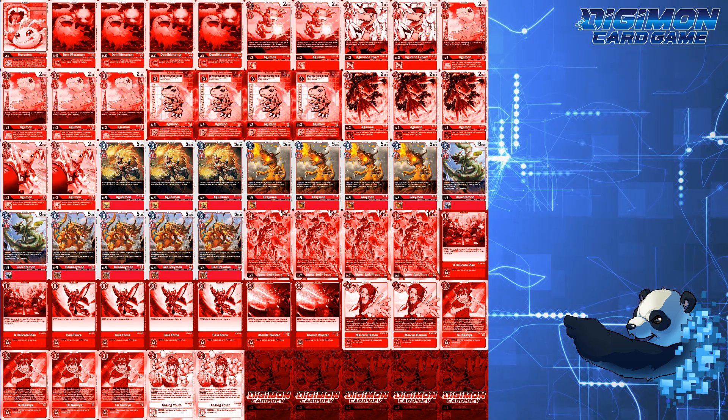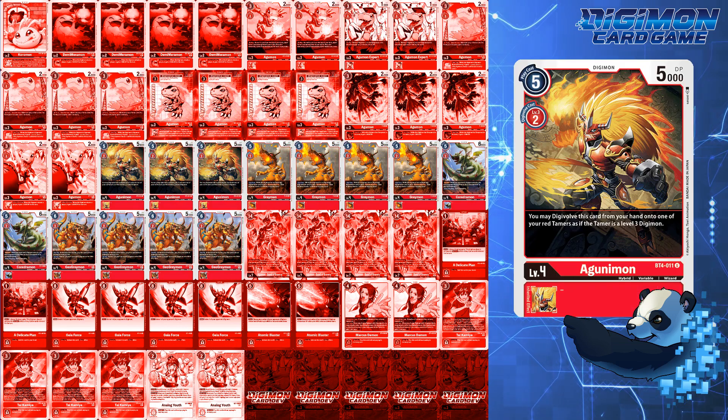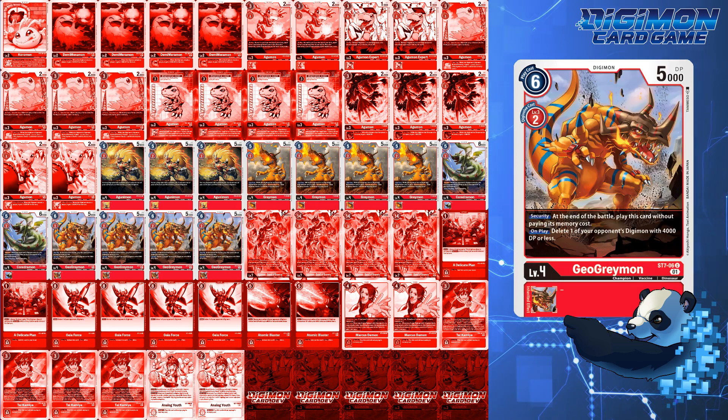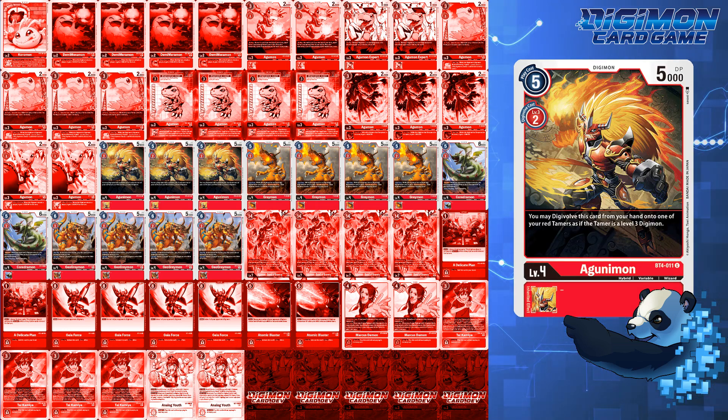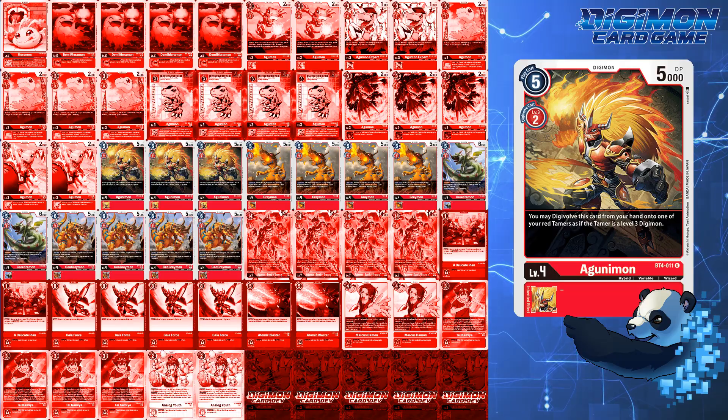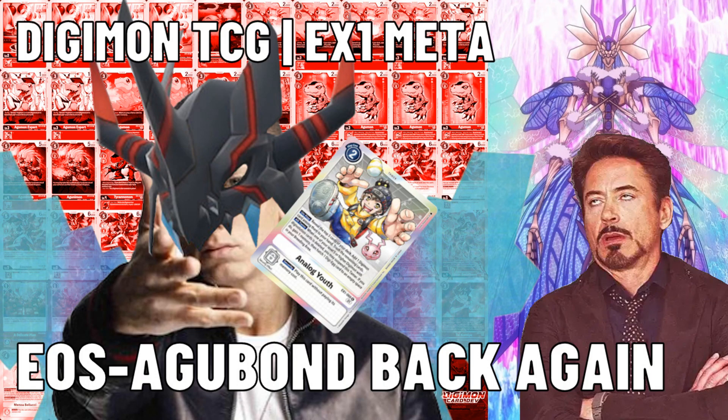For level 4s, I'm running 3 Agumonmon, 4 P010 Greymon, 2 Starter Deck Cordramon, and 4 Starter Deck 7 Geo Greymon. Agumonmon is one of the finishers of this deck, and there are ways to end the game with this Digimon even if memory is at 1. If you've seen the combo from EX1 Agumon, you know what I'm talking about — but if you haven't, stick around.